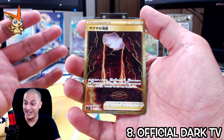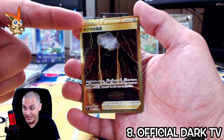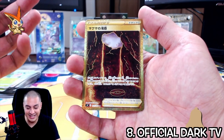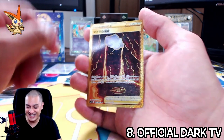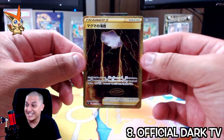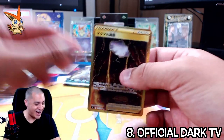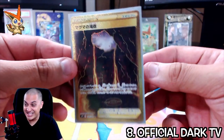Right off the bat, centering is off — there's a little more on the right than there is on the left, and more on the bottom than there is on the top. So centering, you probably get an eight or a nine. There's a little more chin than there is forehead on this card. Edges look phenomenal, corners look great, no print lines. It's such a beautiful card. We got a gold card baby!